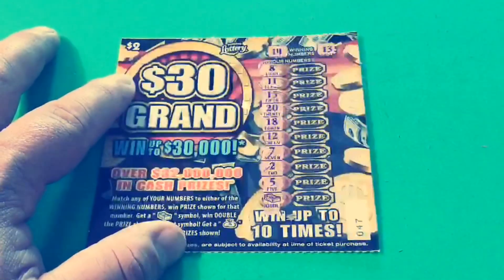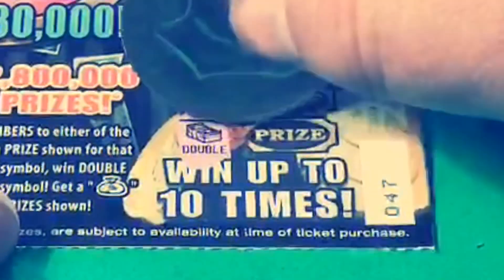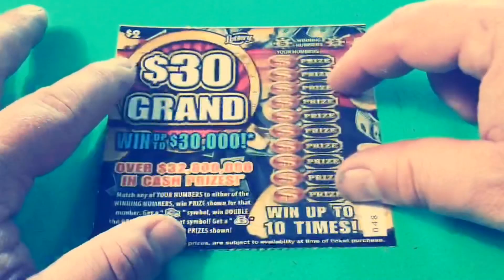Yeah, we got a stack of cash symbol! Yeah, this won't be a bust. So we're going to double the prize. What's it going to be? 4 bucks — I will take that. That's a double up. We're on the board, and on to the next one.